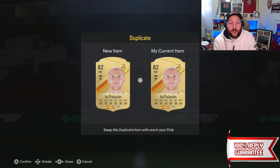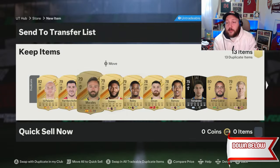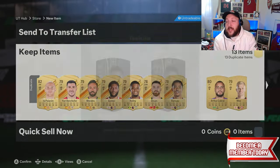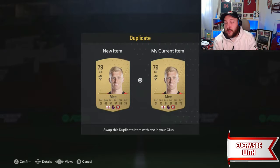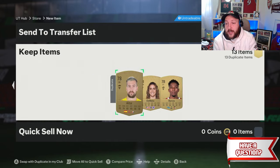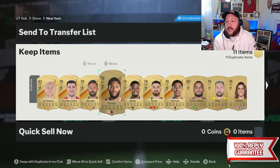If we switch all of these over one by one by pressing A or X on each card, you can find out which ones are tradable and which ones aren't. On top of that, you are resetting the list — so when you go to make player picks, you can then put in the most recent cards, and all the cards you're switching over will come up first. I'm going to pop all the tradable cards up to the transfer list, and all the untradable ones into picks.